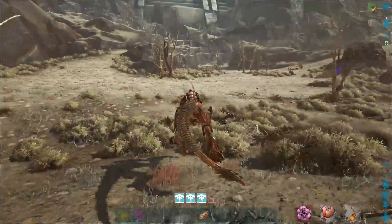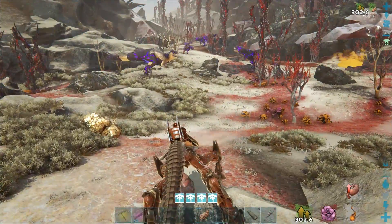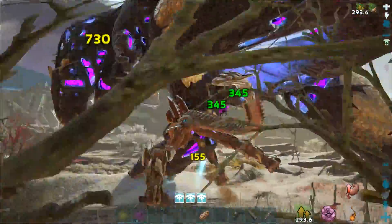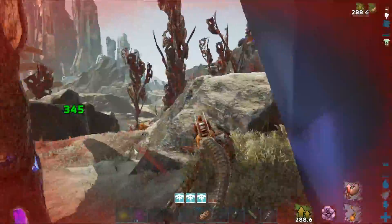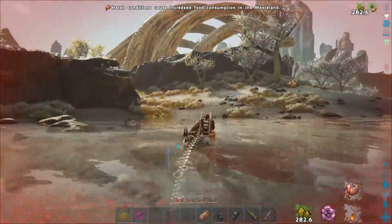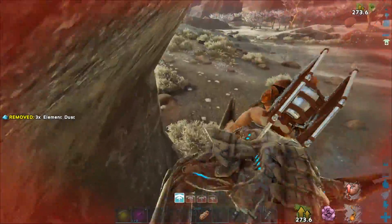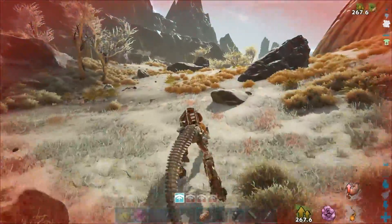I wonder how powerful this is — this might be interesting. I might have bitten off a bit more than I can chew. In for a penny — let's try and get behind it. That bite's quite hard. Let's get the hell out of here. Good fight. Oh, you've got corrupted sandworms coming after me as well — no thank you. That might have been biting off a bit more than I can chew.